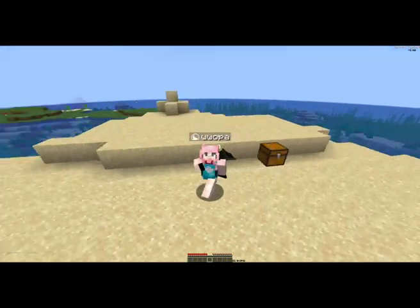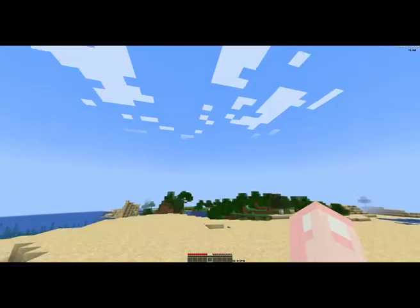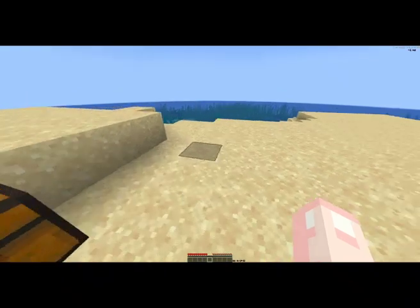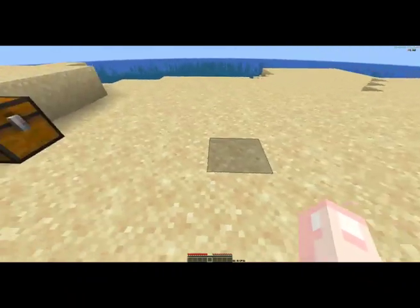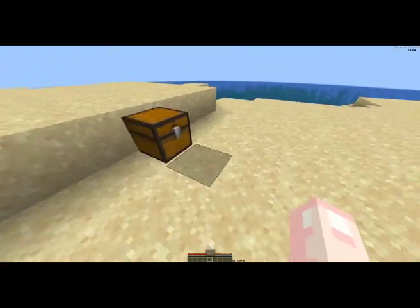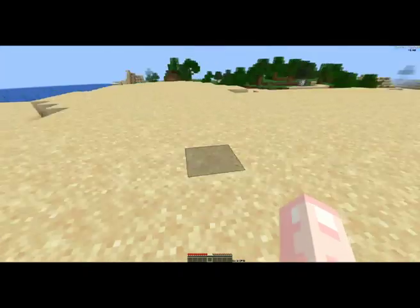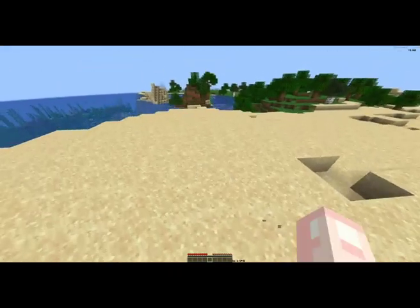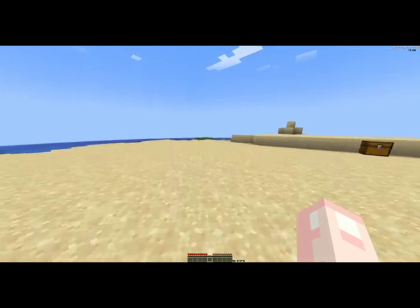Hello, welcome back to my YouTube channel. In today's video I'm going to be showing you how to get a grass block or dirt block in Minecraft 2024, version 1.21. As you can see, I spawned in and there's no grass block or dirt block — it's all just the desert.